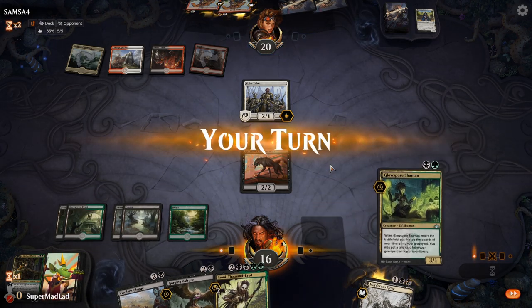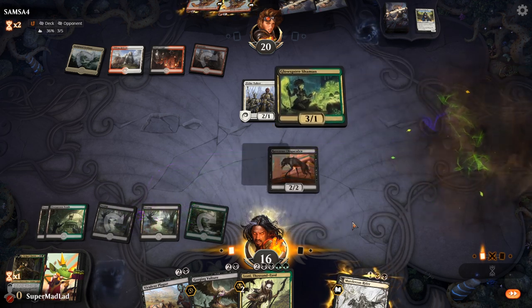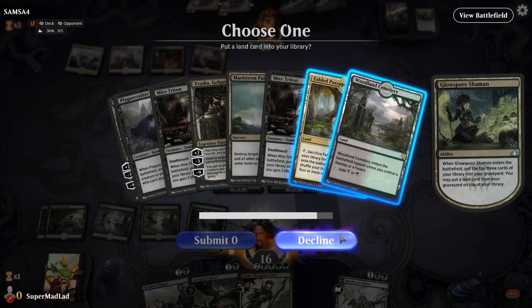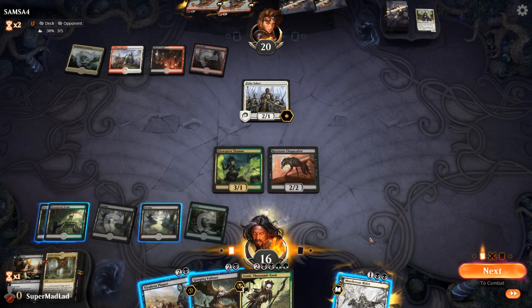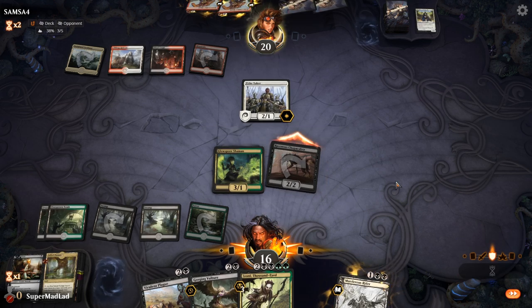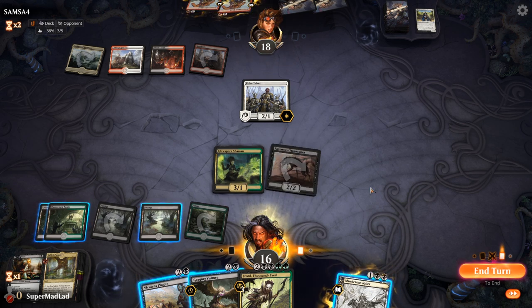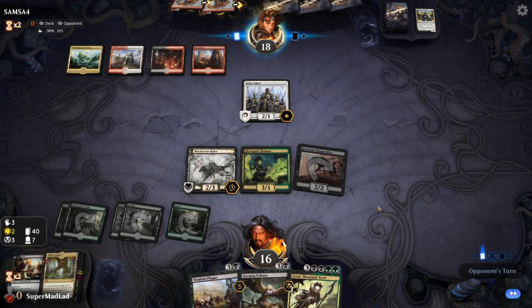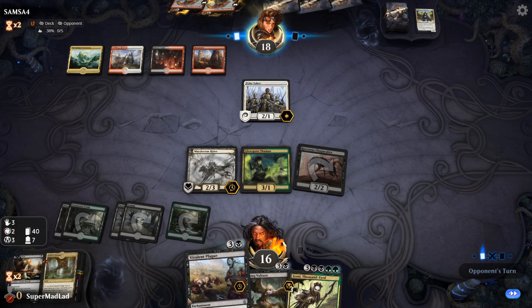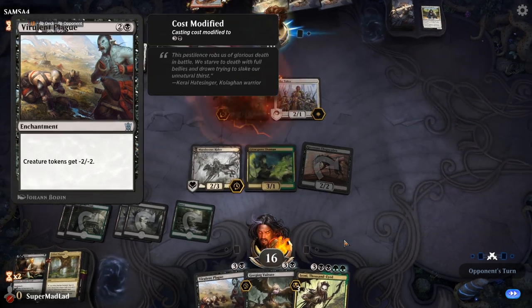We go Glow Spore Shaman to pump Izoni a little more — by one apparently. We take the Fabled Passage and we'll swing with two to see if they'll block. They will not, and we do want that land. We play Murderous Rider and add to the board. We'll get a little Izoni, but a little Izoni is still a good Izoni. Virulent Plague and Izoni don't really go well together, but this is a matchup-specific I-win-the-game card which is why we're running it.